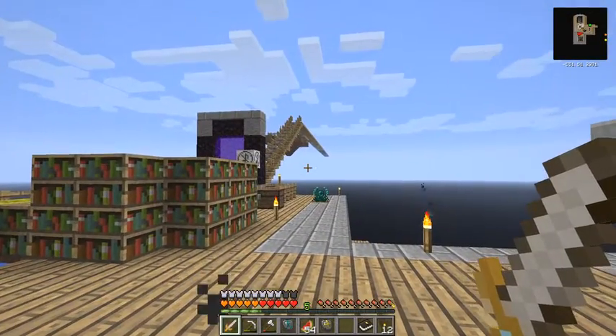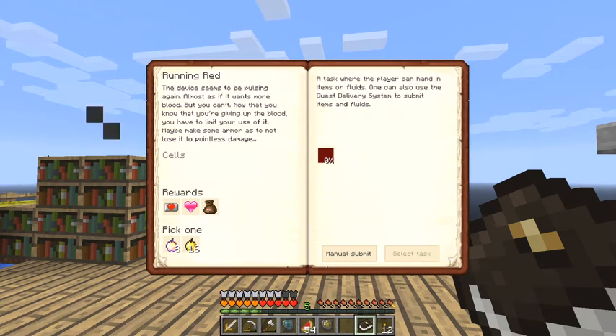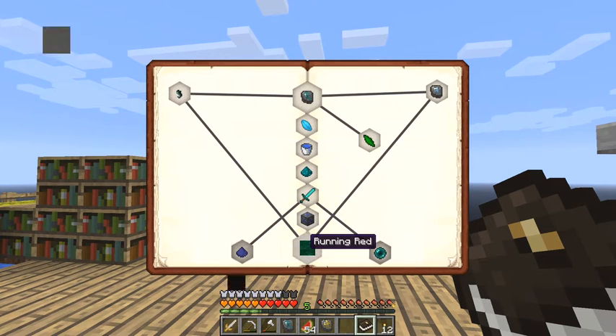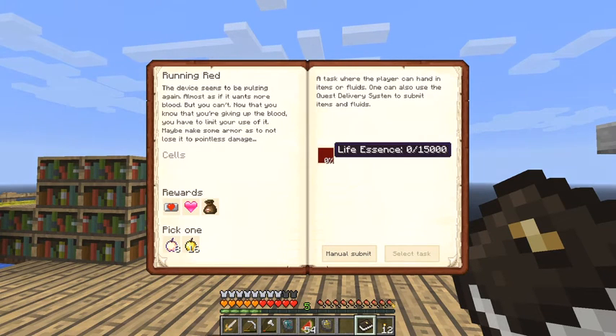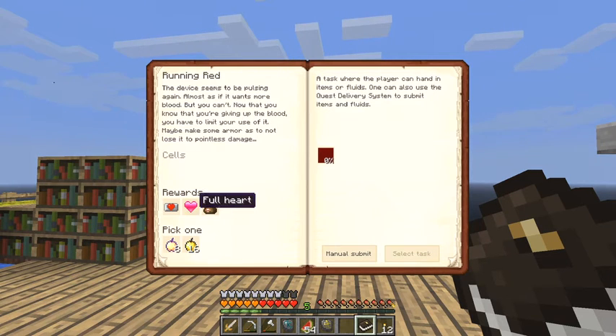Now the next thing - let's go back to our quest book. I missed a quest off. What I missed was this one - the last quest which is Running Red. So we need to do that one first. This quest is simply submitting 15,000 life essence, and we will get back eight notch apples, 16 golden apples, and a reward bag - full heart and another heart canister.